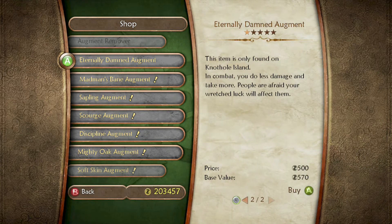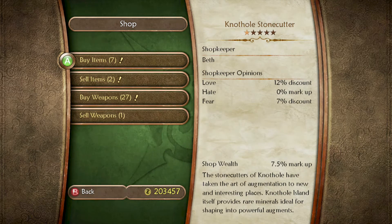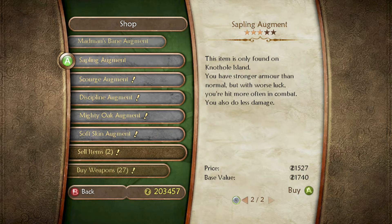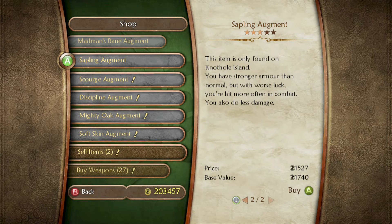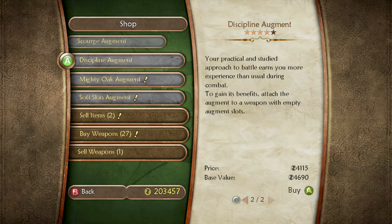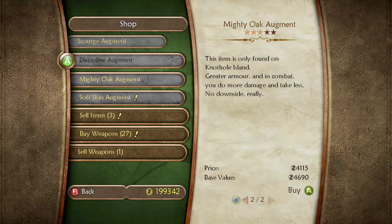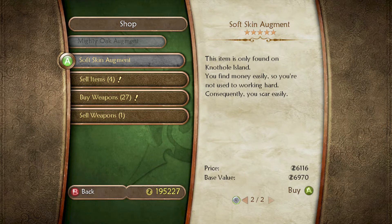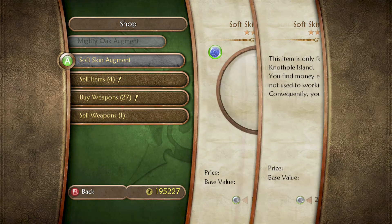Eternally Damned — you do less damage and people are afraid of you. Yeah, we don't want that. Madman's Bane — you do more to good enemies, however poor luck. Sapling Augment — stronger armor but worse luck. More experience, more armor. Alright.